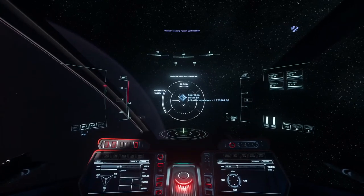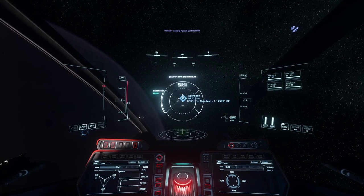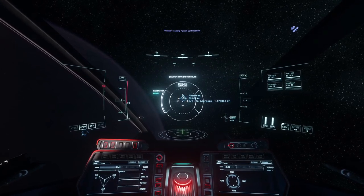There are also FPS missions if you would prefer to run around on foot with a gun in hand. The boarding-in-progress mission is a particularly good one to check out if you are in the vicinity of ArcCorp or Microtech, and the Hurston system usually has missions to clear enemies out of a bunker or a cave.